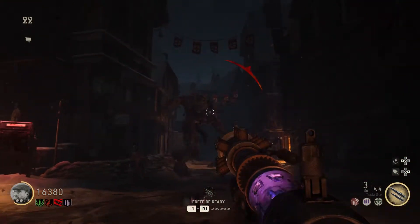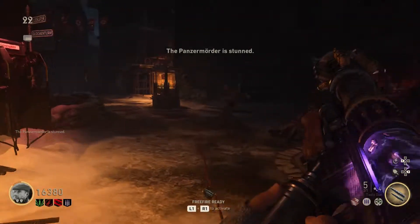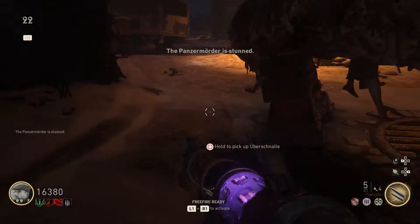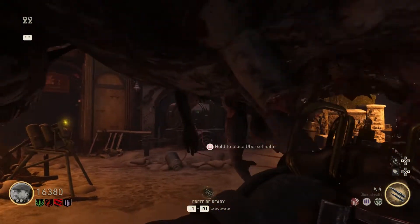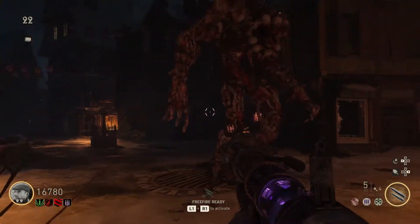Welcome everybody, it's Telm, and in this video we are going to be talking about how doing the hardcore version of the easter egg lets you save Klaus. So let's first start off with the question: what is the difference from the casual side of the easter egg and the hardcore?